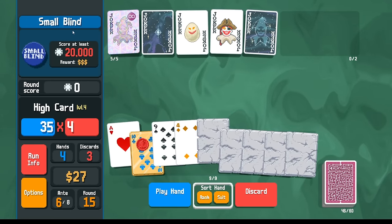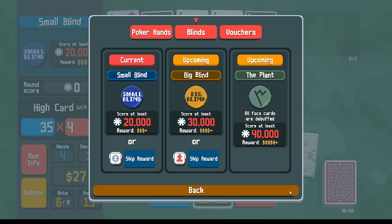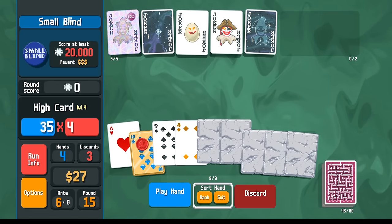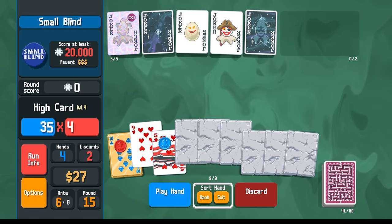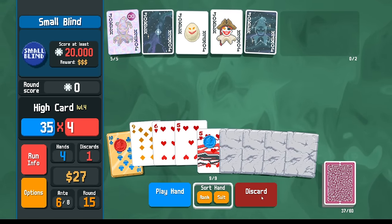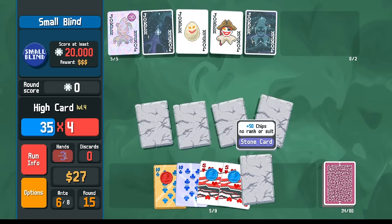We do know we have 20,000 points. The boss debuff — face cards — well, the face cards are already stoned. We got the blue seal. I've got two discards left, so I discard like this — that should be fine — and then one more time like this. There we go — we got the blue seals, ship it.